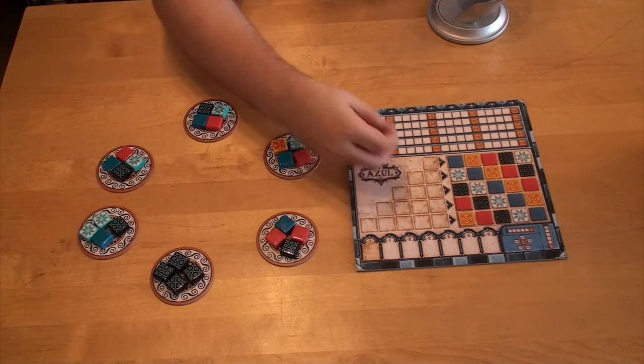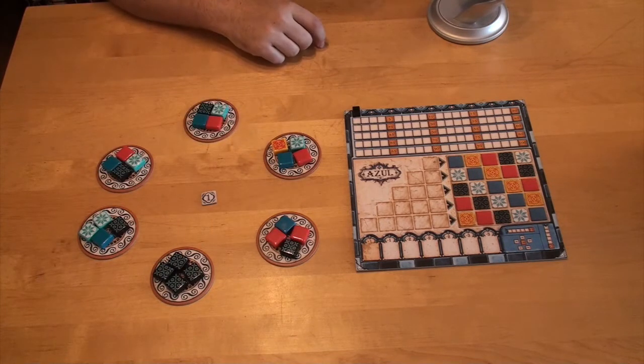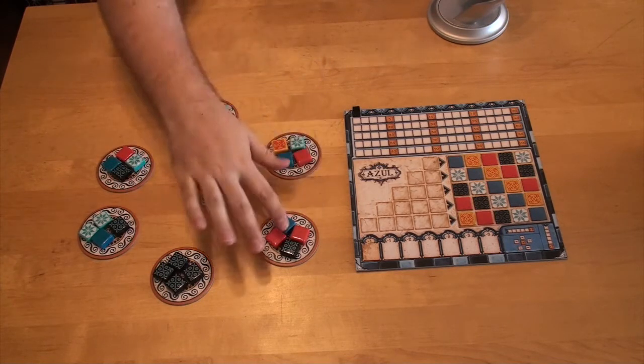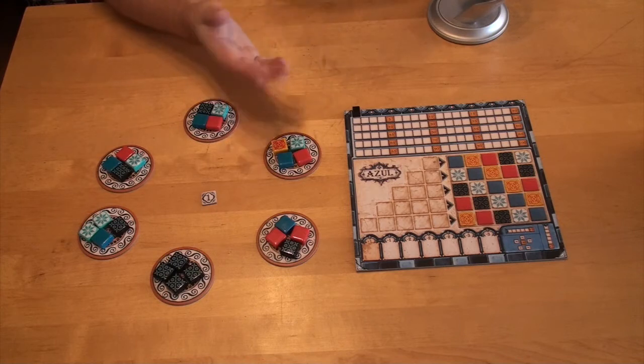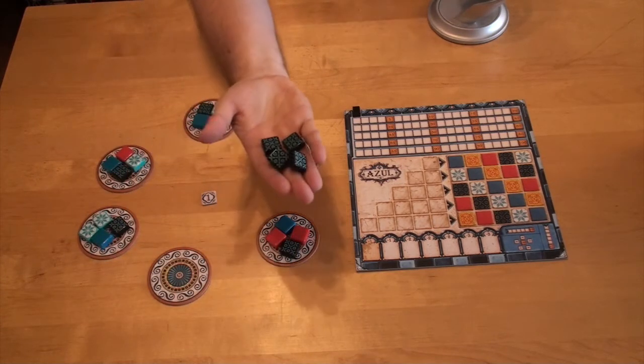At the beginning of the round, the player who has the first player marker is gonna put it in the middle of these round tiles. Then he's gonna have a choice — he's gonna have to take all the tiles of one color from one of these tiles. So in this situation, I would want to take these four black ones.